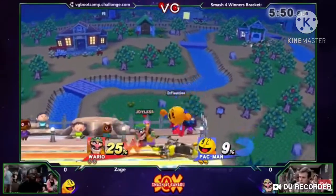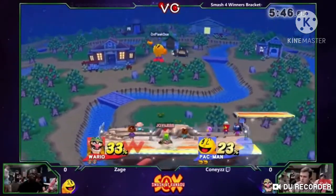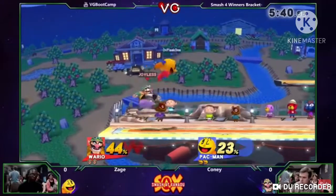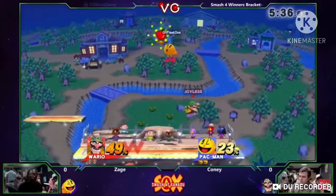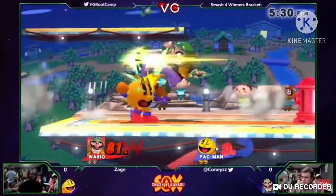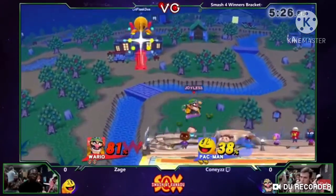Wario in Smash 4 was ranked 41st out of 55 characters. He suffered from short range, chain grabbing, and Dacus was removed. His moves such as F-Smash and back air had a lot more lag. Although he did have chomp, some bike footstool tricks, and rage, which held him out a bit.